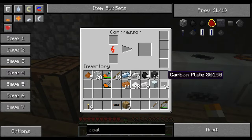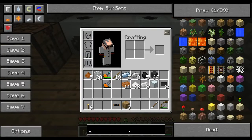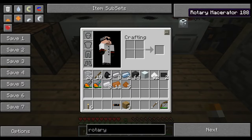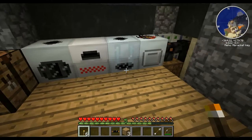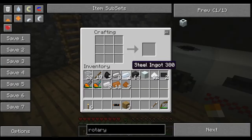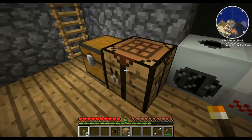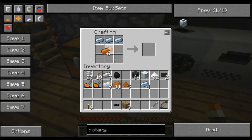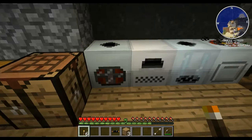So I'm thinking, because this seems to be the slow point — the actual macerating of things — I'm not going to make an induction furnace, I'm going to try and make a rotary macerator. That needs refined iron, a macerator, and an advanced machine block. Hopefully I'm going to have enough refined iron to be able to do this, but I still need to make that advanced machine block. I think I'm going to run out of coal. We need three of those, three of those, and three tin, and that gives us two mixed metal ingots. We place those in and that will compress down to an advanced alloy plating.